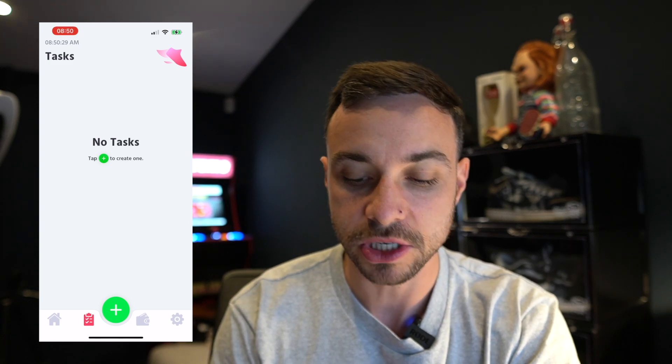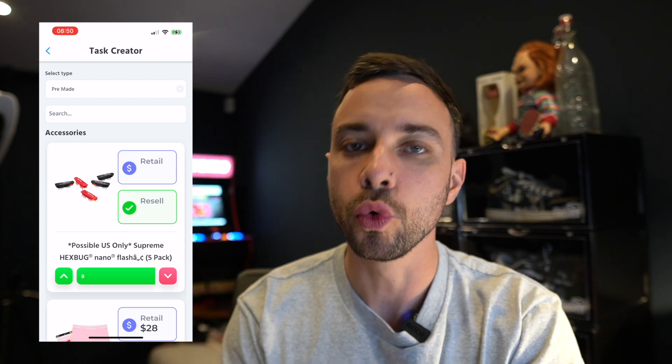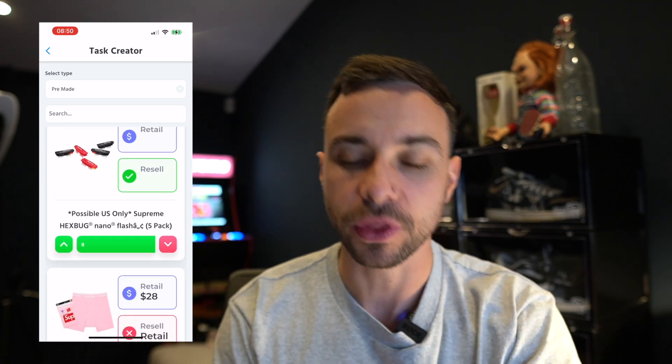First and foremost, we're inside the task section. All you need to do is press the plus sign and go to 'Create Task' — that's going to bring up the list for this week, showing what we think is profitable and what we think is going to be selling. Bear in mind we don't have all of the retails yet, but that will be updated as soon as it's ready inside of your app.